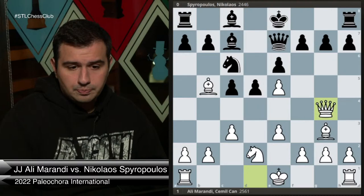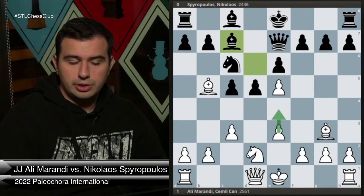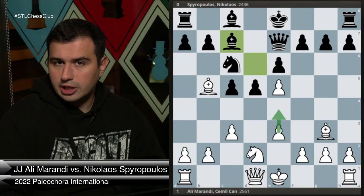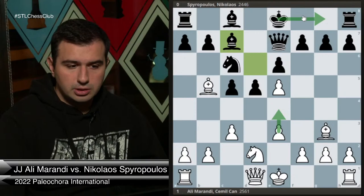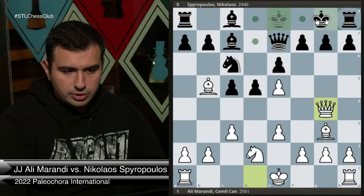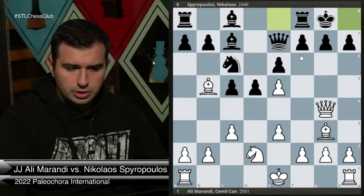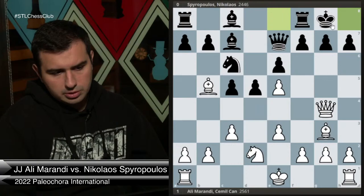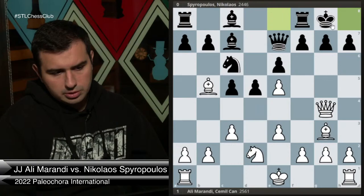I need something more dynamic. Whenever I play the London, I don't play it just for the sake of playing London — I'd like to attack somehow. I played Qg4. We should always ask ourselves what our opponent wants with their last move, even a retreating move. My opponent wants to castle — it's the simplest thing he can ask for. But I don't want him to castle with such ease. If he castles, it runs into some serious danger.